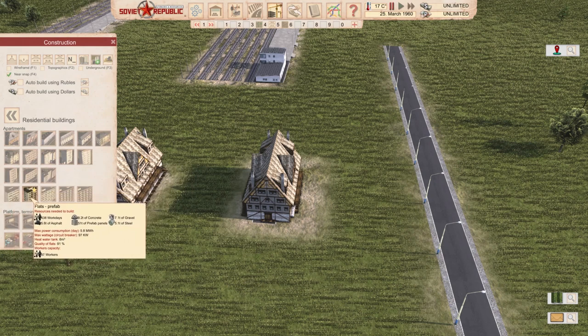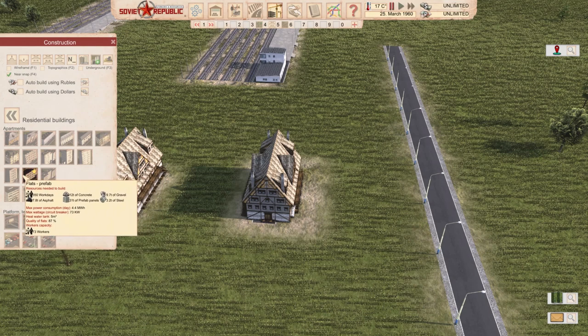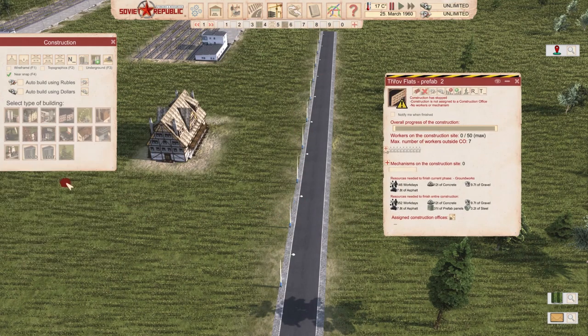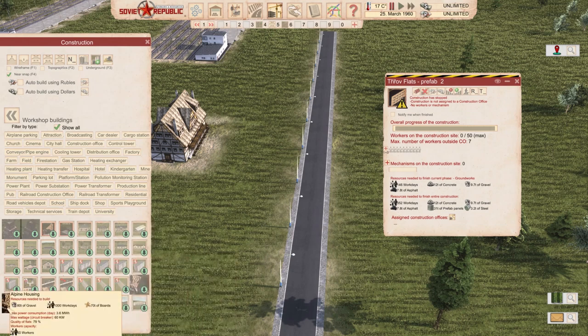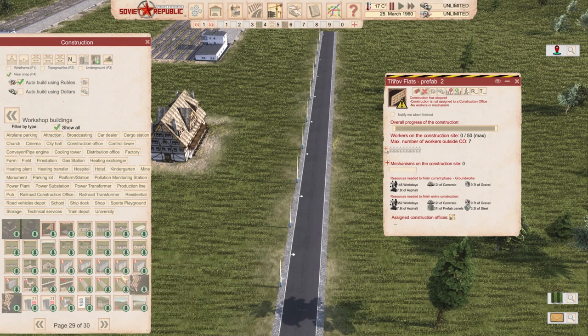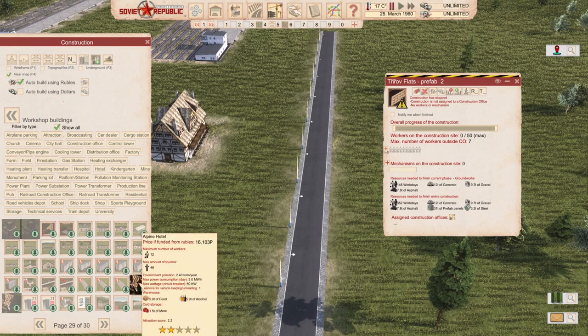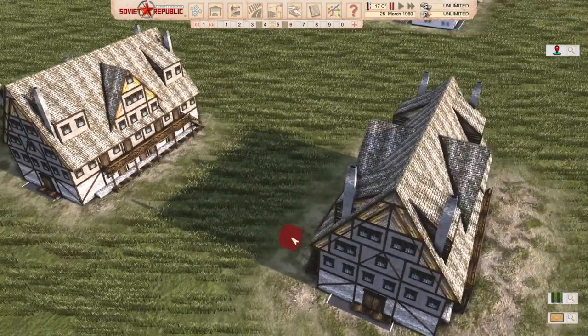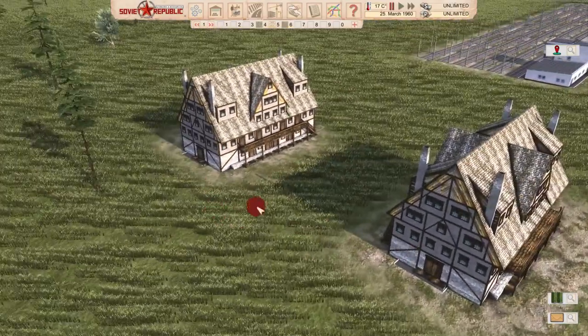Let's compare this to residential buildings of equal size — something around 60 people capacity, which should be significantly cheaper because it's made of wood and simple materials. There's nothing quite that size in vanilla, so I'll go for something a little bigger. On the right-hand side we have prefab flats. On the left, the mod requires 80 tons of gravel, 1,000 workdays, and 750 boards. Actually it's double the price of the prefab flats, so you're going to have to pony up a lot of resources to build this one.